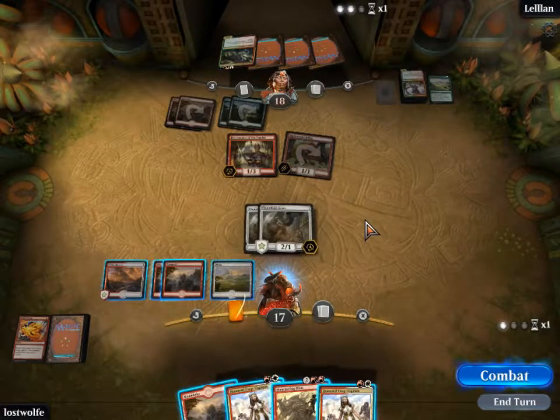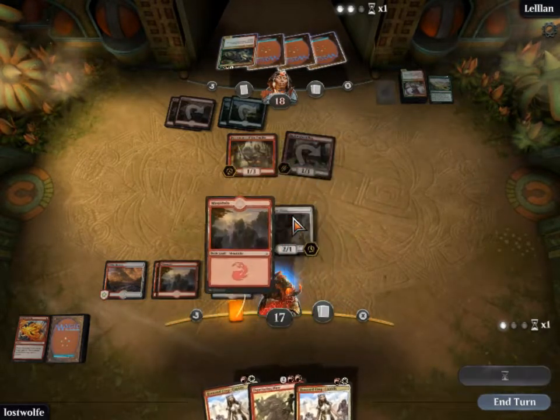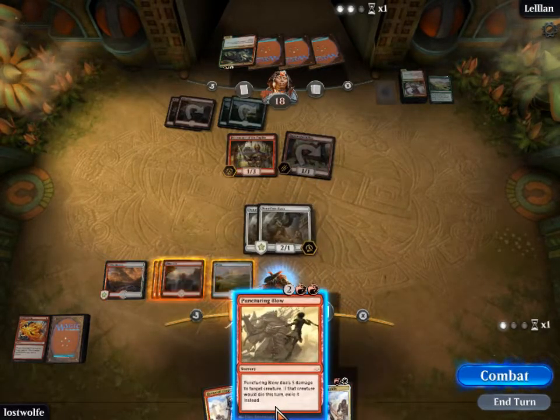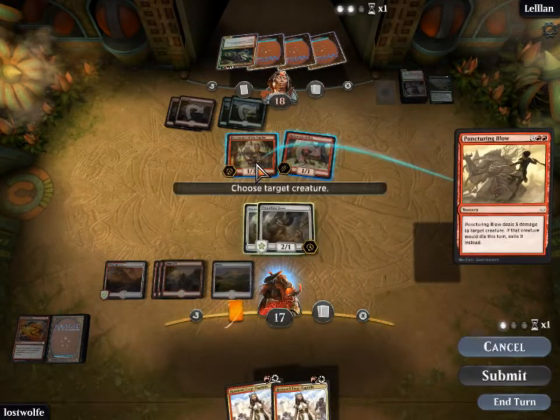The problem is I do want to kill this creature because it's going to be trouble in the long game, but I don't want to kill it because there's worse stuff behind it.